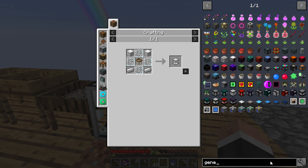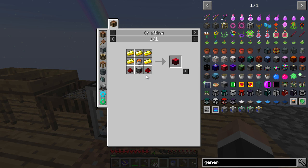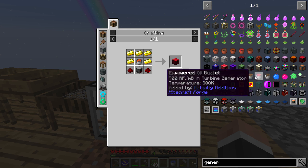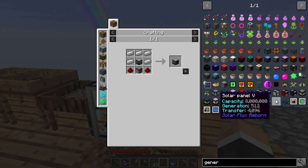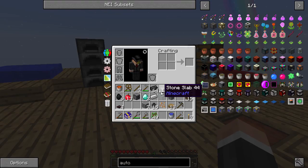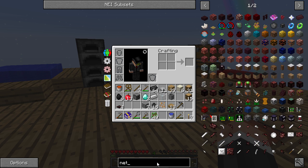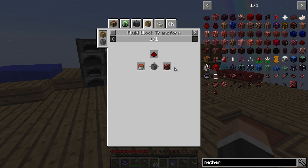Let's look at generators — lava. There's a simple one but we need an ender crystal for that, so probably not. Magmatic — ah ha! I think that is doable. So we need gold, some lava, and the furnace generator. Okay so that is totally doable. I need to make some netherrack because I believe it speeds up the process of making lava.